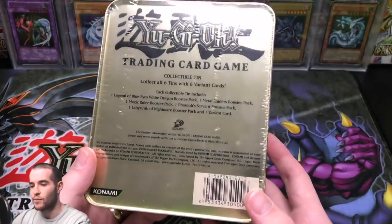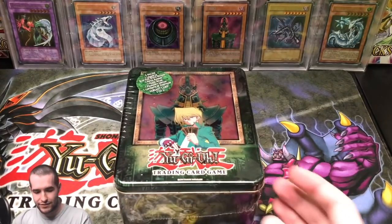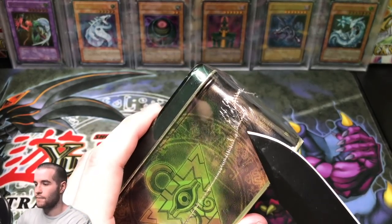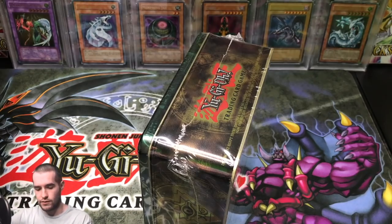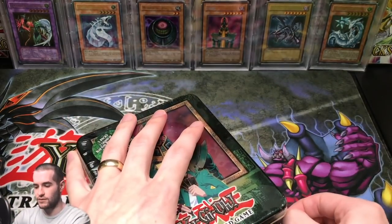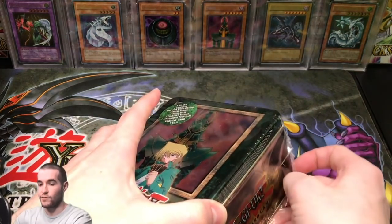Let's check out this epic tin before we break the seal on it. It's kind of sad to break the seal, but at the same time, epic. I get hyped — let's see what we can get here.